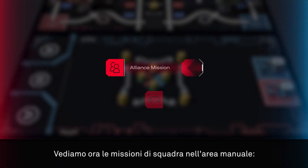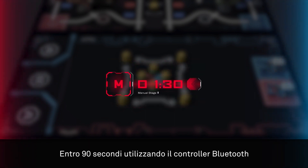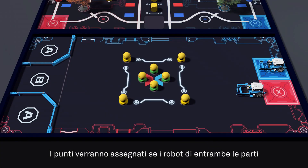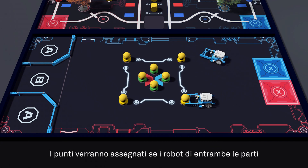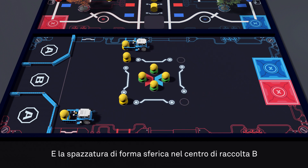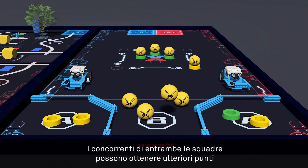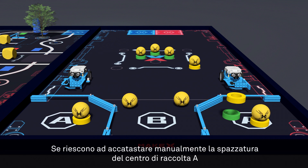Introducing Alliance Missions in the Manual Area. Both Red and Blue teams need to complete the following missions within 90 seconds using a Bluetooth controller. Points will be given if the robots of both sides relocate the circular garbage in Garbage Station A and the spherical garbage in Garbage Station B. Contestants of both the Red and Blue sides can get additional points if they stack garbage in Garbage Station A.